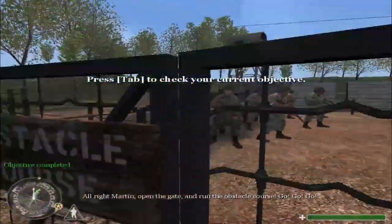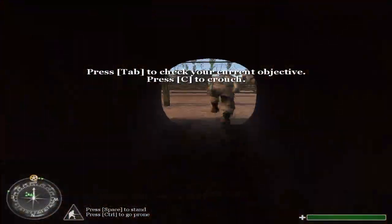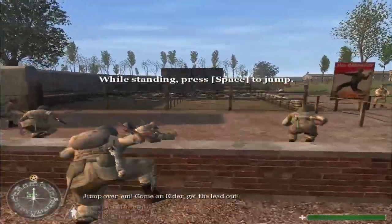All right, Martin. Open the gate and run the obstacle course. Move it, ladies! This is not your Aunt Fanny's dance! Jump over them! Come on, Elder, get the lead out!